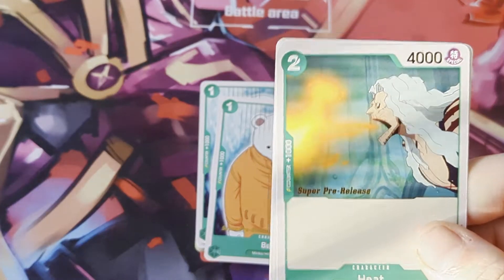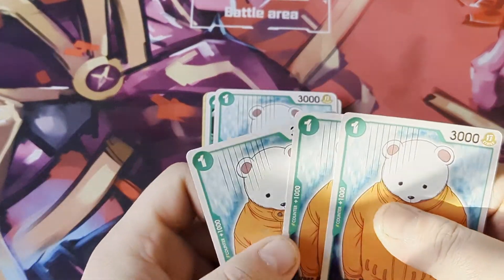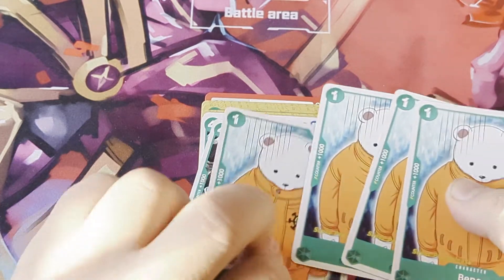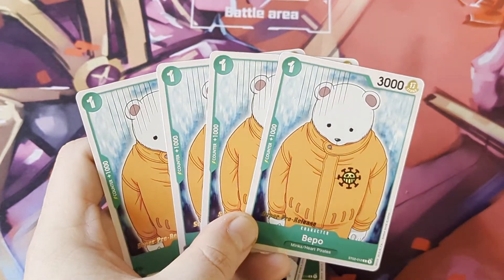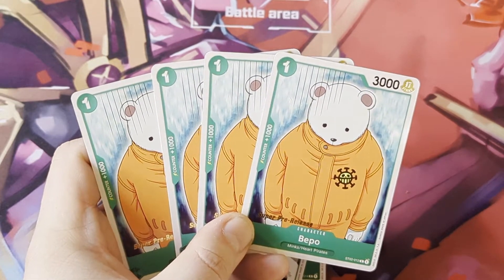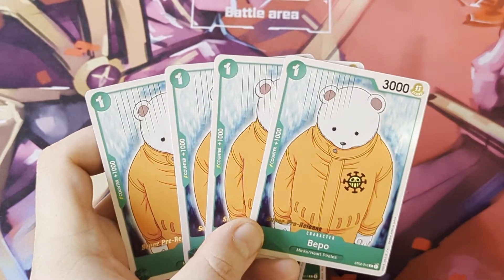I like their artwork - they look kind of weird, and I like bear in a tracksuit, which is funny. This is Bepo, and for a one-cost 3k, slap him down on the first turn of the game. Ideally you want to be playing Bonnie or Beige on the first turn, but if not, pop down a Bepo.